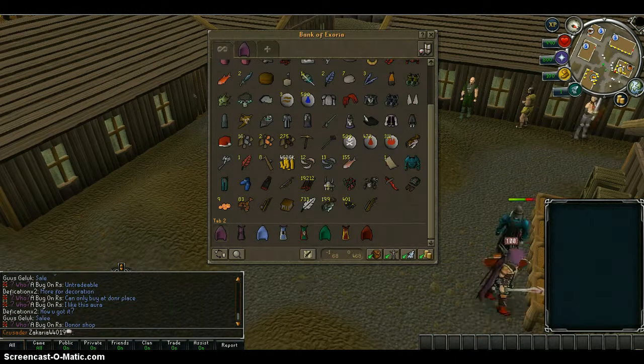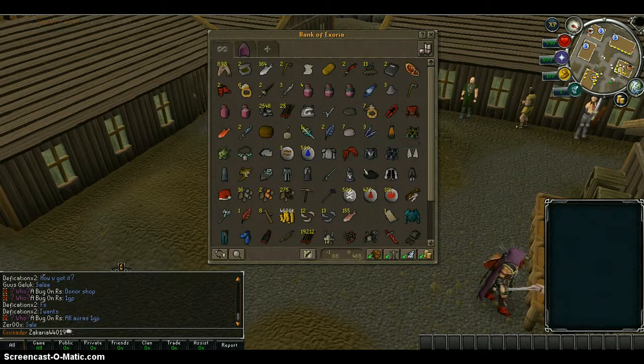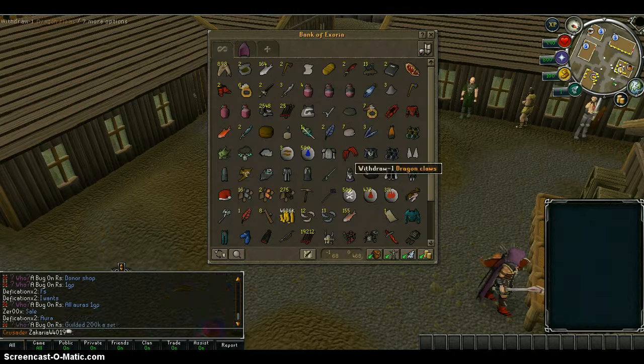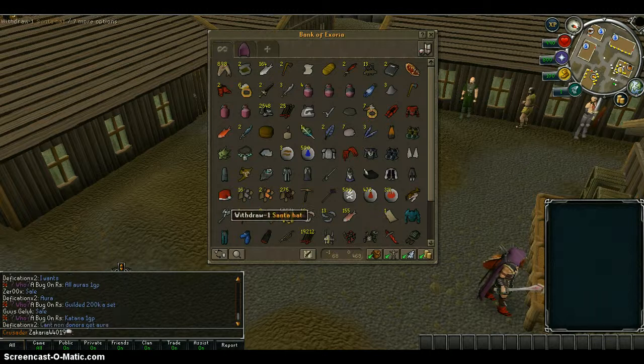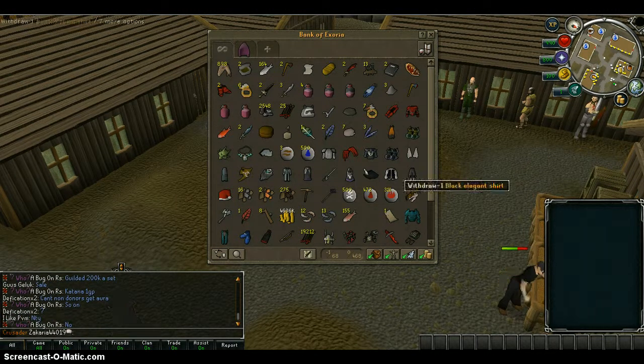First of all, I'm going to start at the top. I've got junky stuff on the top, and then I've got a bit of rare items like declaws, blazing boots, and there's more stuff — cash, a santa hat, the third age mage kit, and the Vertus full kit.